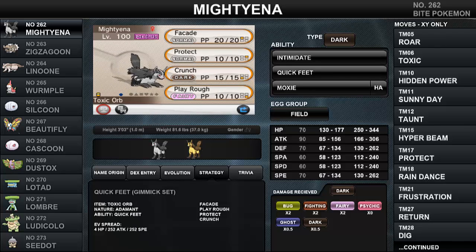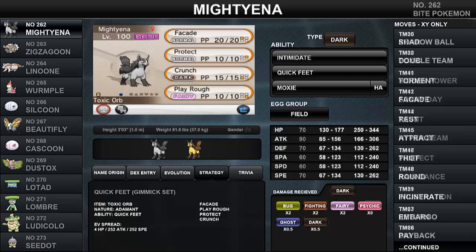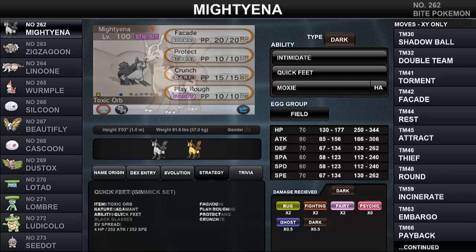Lastly, we have a Quick Feet set — admittedly an absolute gimmick that Pokemon like Ursaring pull off much better, but it's a fun set. This allows Mightyena to gain the same Speed boost as the Choice Scarf set but without being locked into a move. The cost is residual damage from Poison and losing the chance to further boost Attack with Moxie. Use Protect on the first turn to activate your Toxic Orb, which triggers Quick Feet, then sweep with Crunch, Play Rough, or Facade as you see fit. Best used purely as a revenge killer for non-scarf Pokemon — come in for the kill, then swap out.